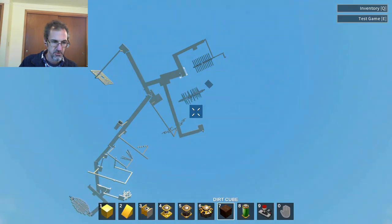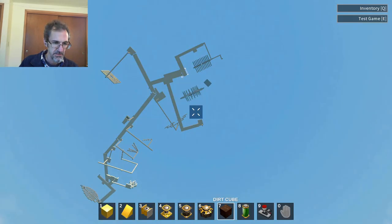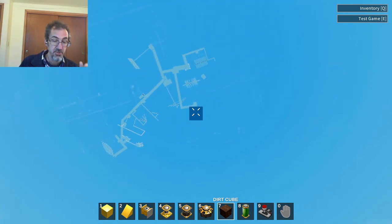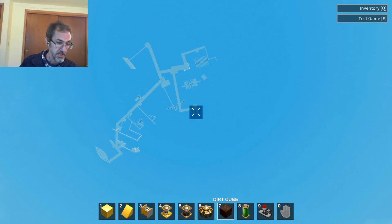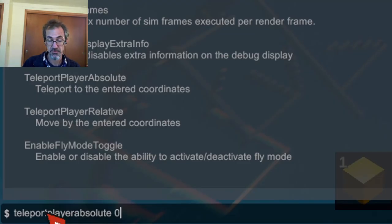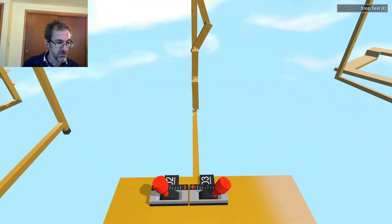If you fall, you can fall really far. I would suggest using the teleport command: 'teleport player absolute 0 0 0' — that'll get you back up to where you need to be.